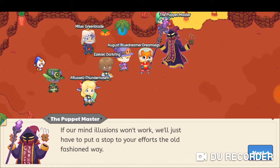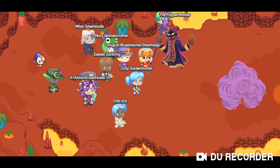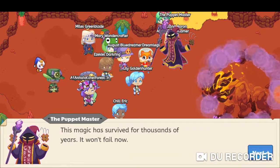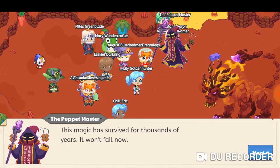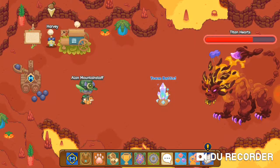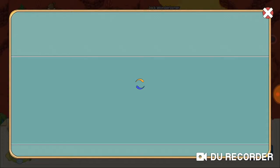The Puppet Master says: 'If our mind illusions won't work, we'll just have to put a stop to your efforts the old-fashioned way.' Oh my gosh guys, it's a fire titan! 'This magic has survived for thousands of years, it won't fail now.' Oh my gosh guys, let's check if there's any new stuff.